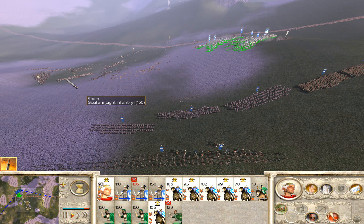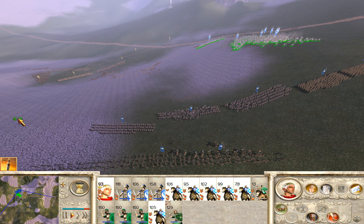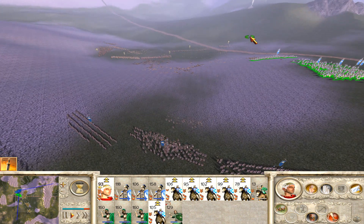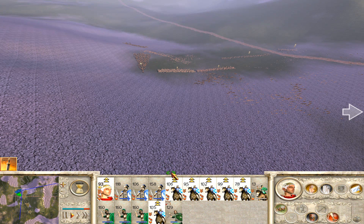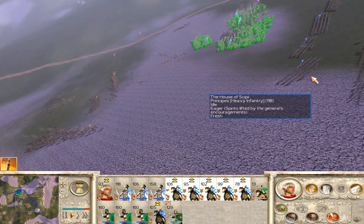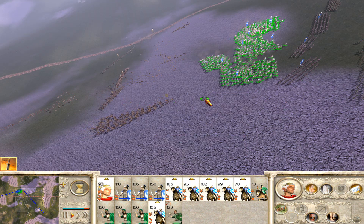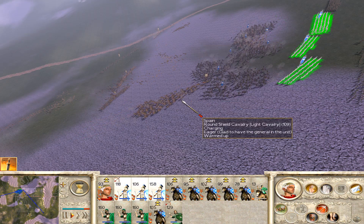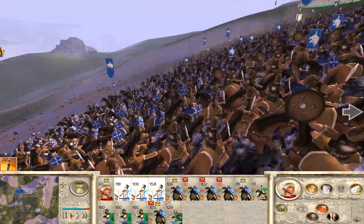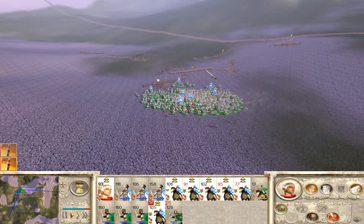There's the Round Shield Cav, Scutarii, Naked Fanatics, skirmishers — we can route those whenever we feel like it. I think we should just gather these up at the top of the hill, and one final charge should be enough to break them. They are coming towards us with the Round Shield Cav — that might be because of our ranged units, kind of luring them in perhaps. We should just be able to charge into these with all of our forces, expecting to break them pretty much immediately. We've got a good surround going on there — should catch the General pretty nicely. Absolutely eviscerated, he's gone.